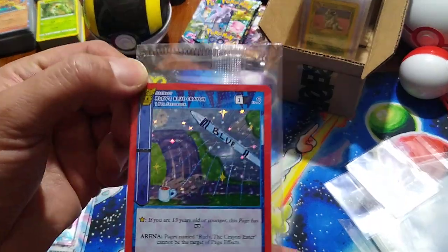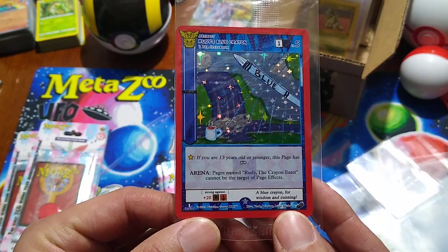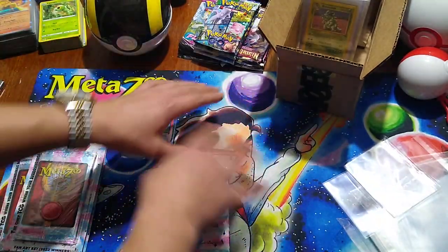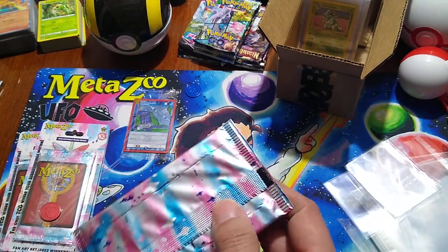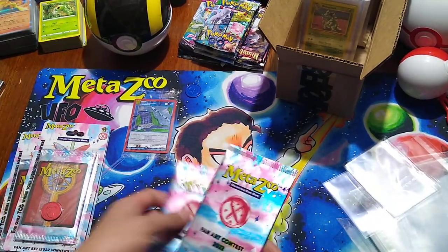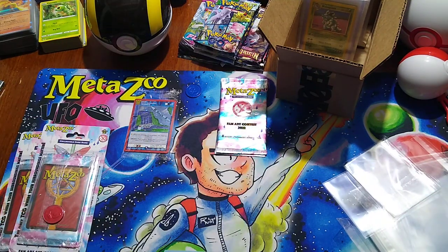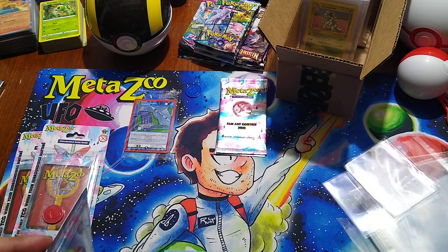We got Rudy's blue crane. That's pretty sweet. All the promos make a big kind of mural. Fan art contest — I might not do anything with the fan art packs. I think I might just keep those as is.